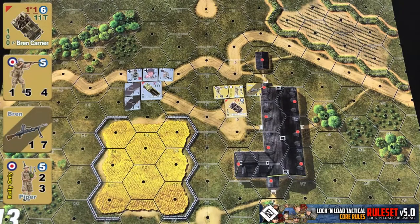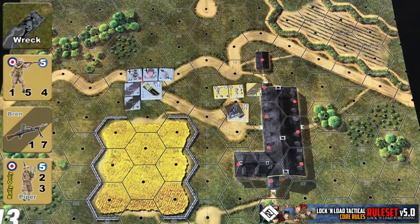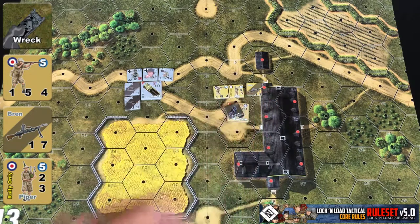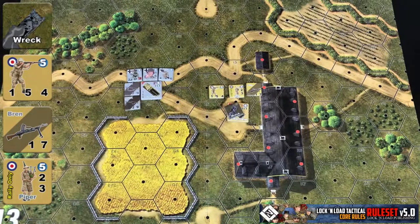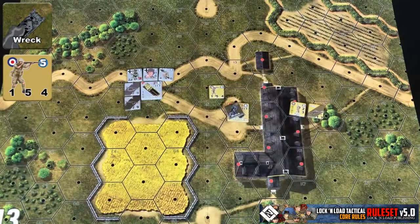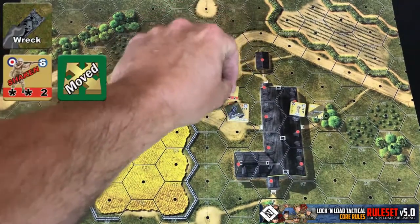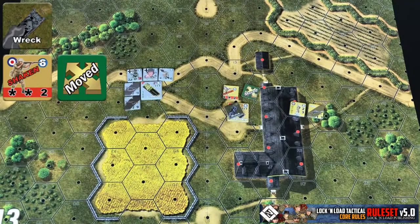Let's say our Bren Carrier was destroyed during an attack. You would replace it with a wrecked marker as normal, then conduct a bailout check for each of the three counters inside. If we rolled even for the half squad and odd for both the Piper and the support weapon, the Piper and support weapon would be removed from the scenario, and the half squad would be flipped to their shaken side and marked with a moved counter.